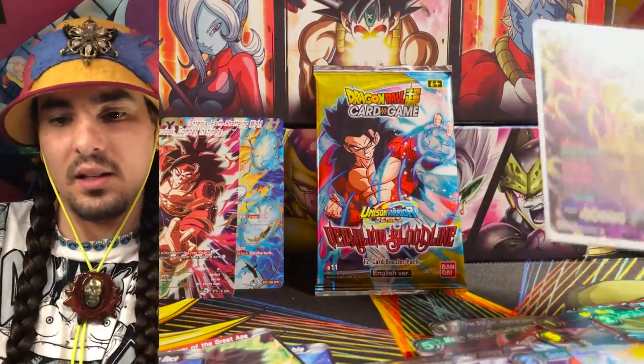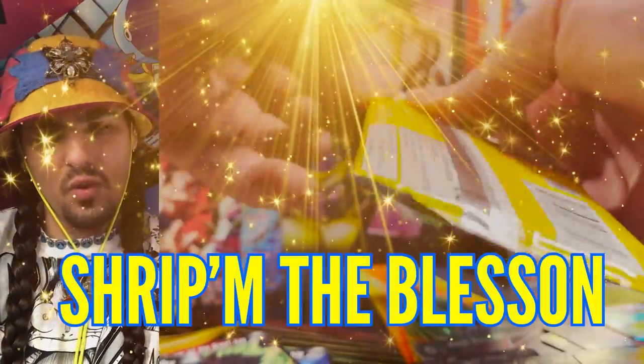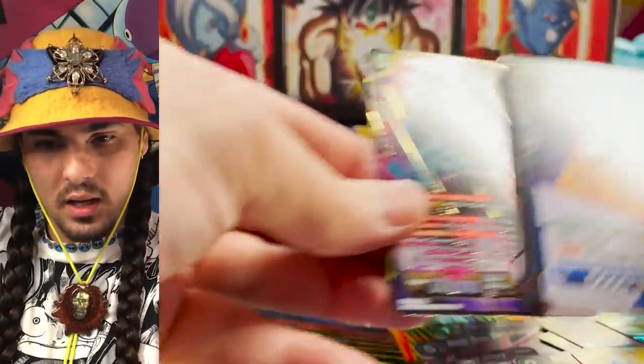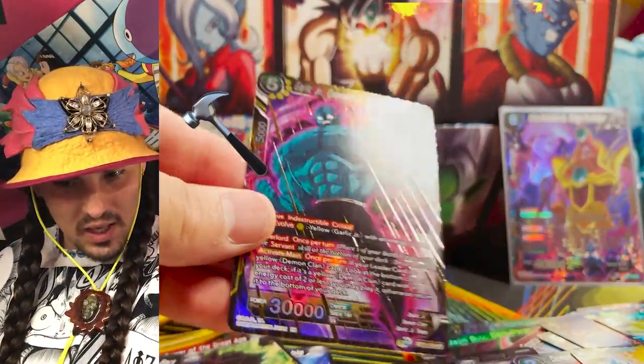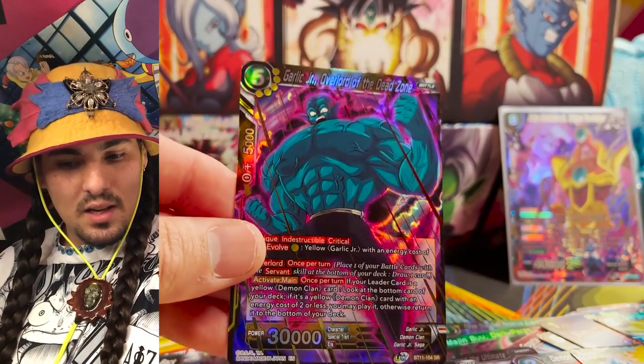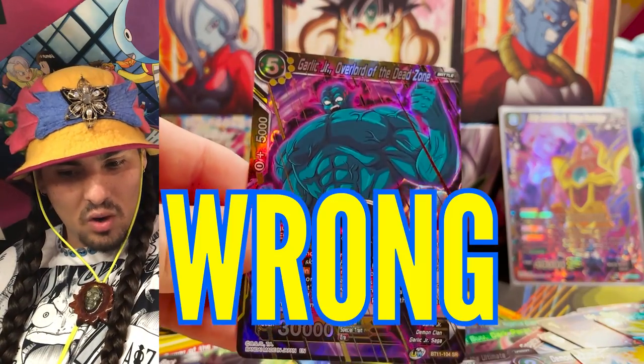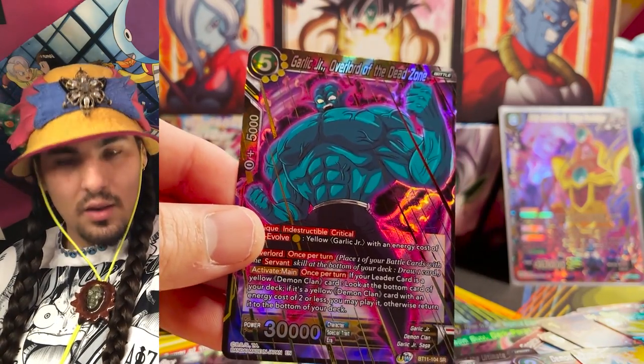And a parallel foil Gotenks leader. All right, can't forget our blessing the pack — the lesson of the blessing. We still could get a super rare here. What do we have here? Oh, thick boy Garlic! Somebody ate his potatoes every day — somebody mashed all his potatoes for him and fed them with gravy. Look at that foiling, fantastic. Look at the size of his chest — what kind of shirt is this? His neck-to-chest ratio must be really wrong.